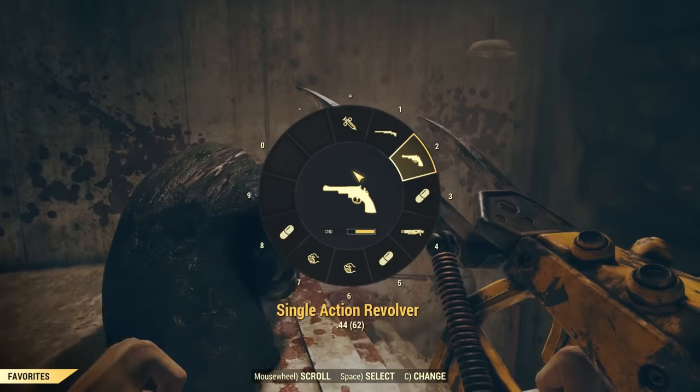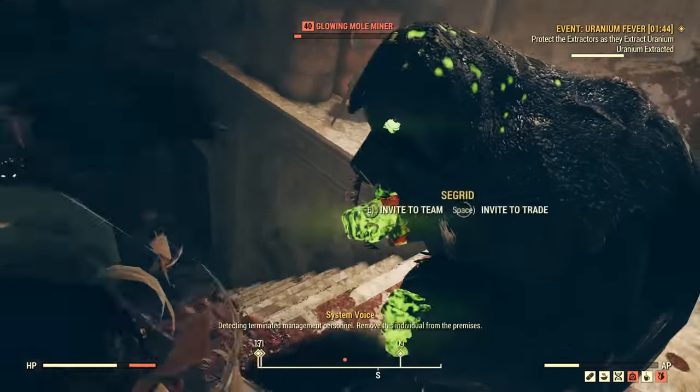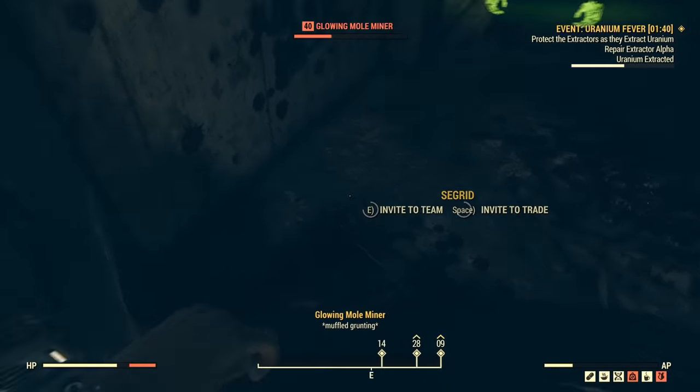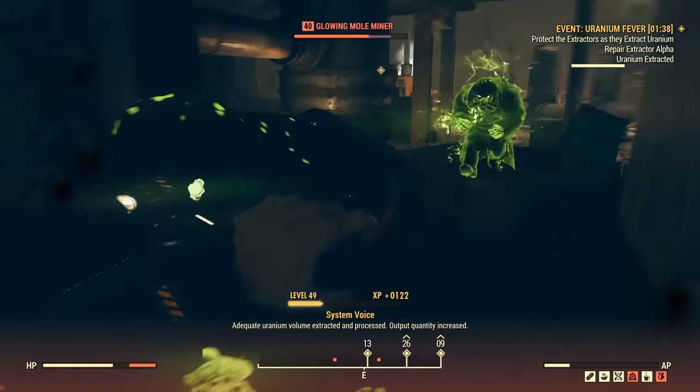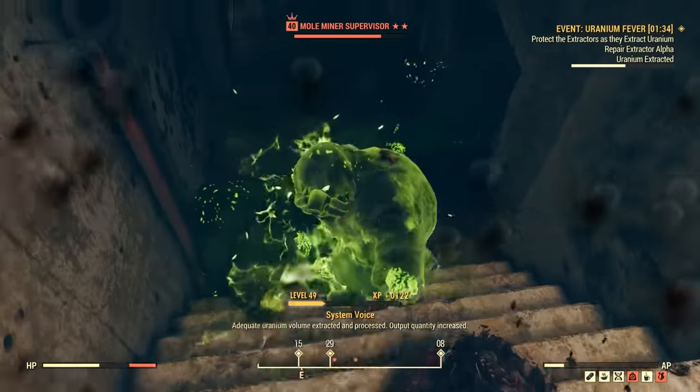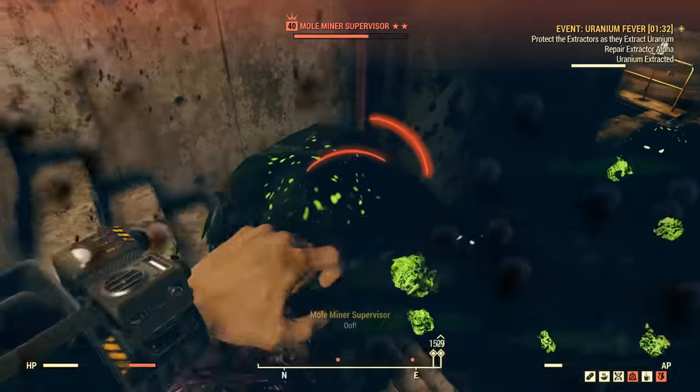In Fallout games, Bethesda typically uses the methodology of increasing enemy health to make them harder. So in this video, I'm going to be showing you two things: some methods that 100% every single time guarantee a legendary item, and alternatively ones that give you a chance but are maybe a bit more fair.